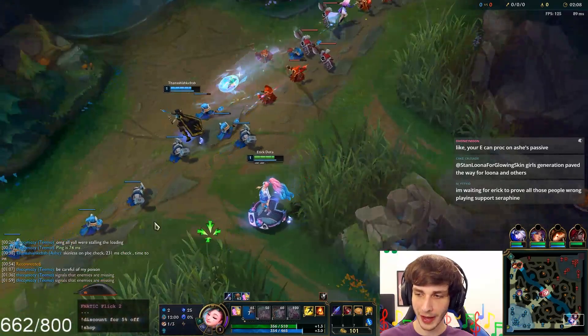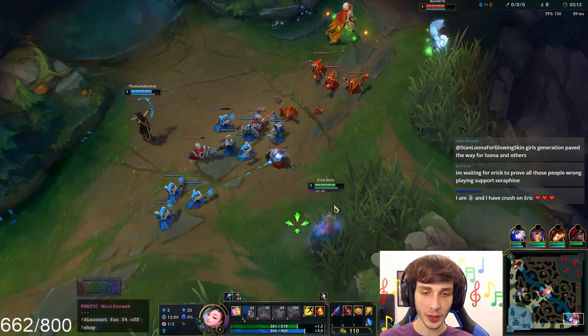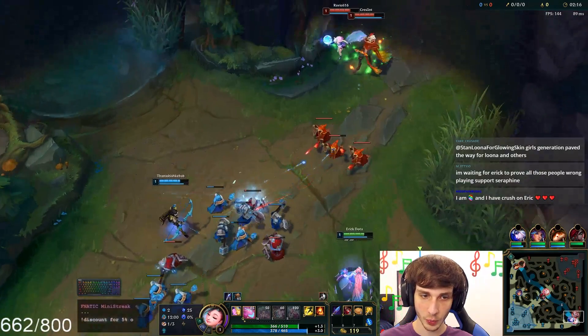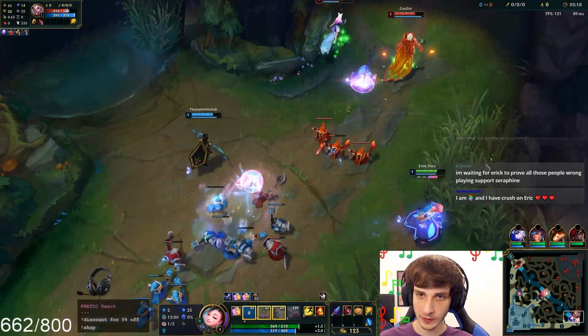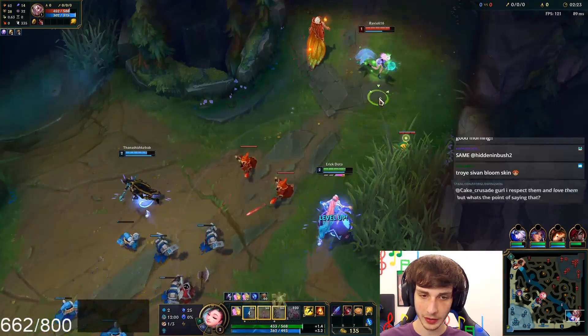So I throw like a rose petal or something at them. She might synergize well with Ashe — that's a good point. My E will actually work really well with the Ashe slow, because it doesn't have to be your own slow. But at level two, I'm going to level up my E.